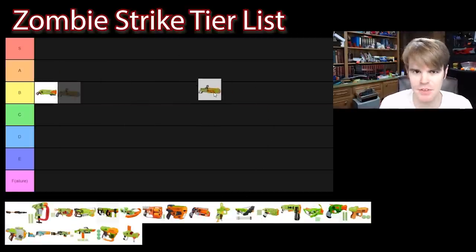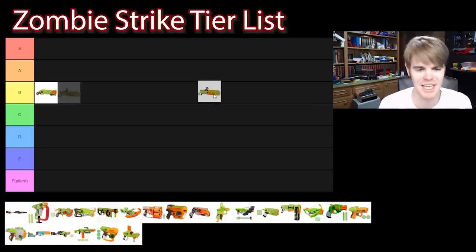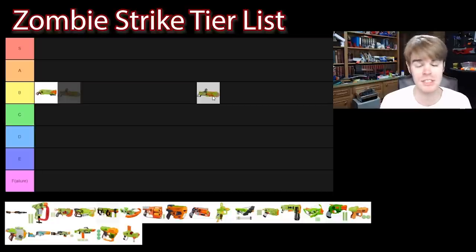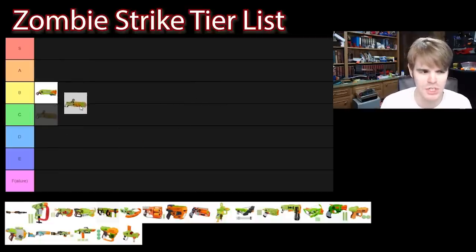Coming in with a very similar set of internals, the Zombie Strike Brainsaw is just a Rough Cut that has a little bit extra to give. It's got a foam chainsaw where the front blade is a circle that spins and cuts into zombie baddies. It's pretty comical, because you wouldn't want to actually use a giant hunk of plastic as a melee weapon, even if it does have a spinning foam tip. Still a Rough Cut, still excellent performance — a lot of Zombie Strike flavor leaves this thing no better, no worse than the Rough Cut. We're going to put it right next to it.